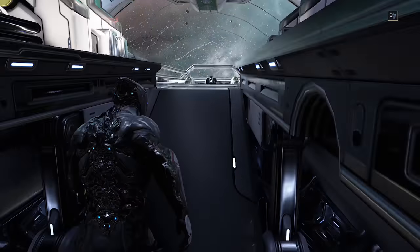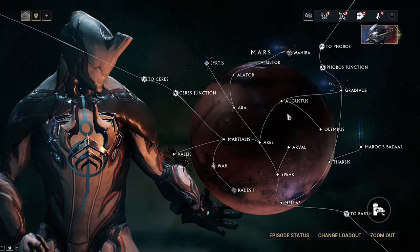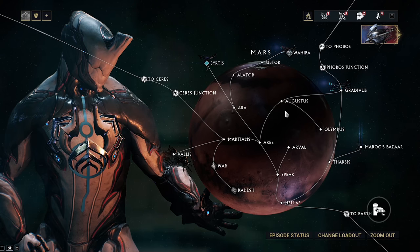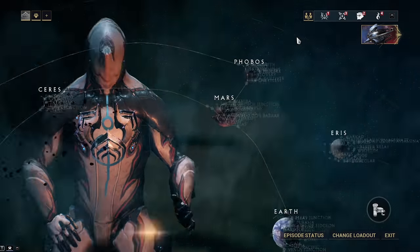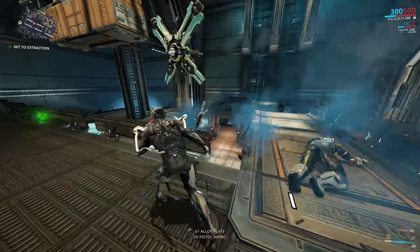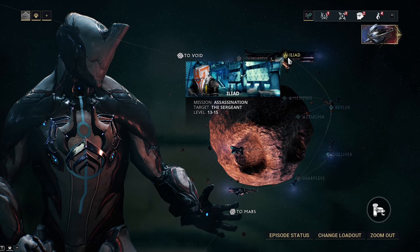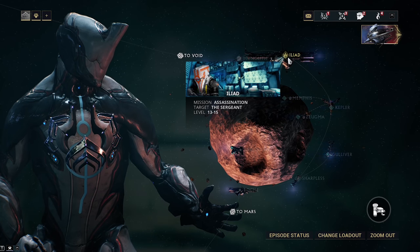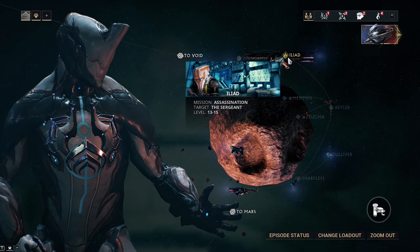With all that being said, let's take a look at the planets. Last time we left off we were on Mars, completing the Phobos Junction. Phobos is a relatively short planet — there isn't a lot of things you have to do to unlock the Ceres Junction. If we hover over the Ceres Junction, we have to defeat the Sergeant at Iliad on Phobos. The Sergeant is basically a glorified Corpus enemy who can go invisible. He is extremely easy to kill — just jump into the mission, spam melee, and you can use your second ability, Radial Blind, to get the stealth damage multiplier on every melee hit.